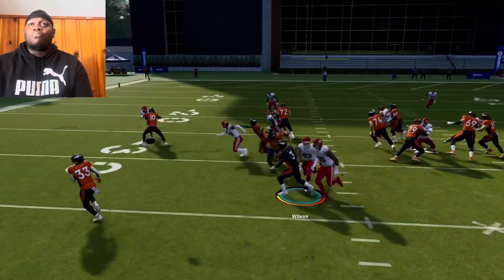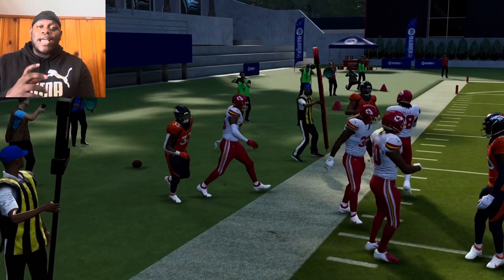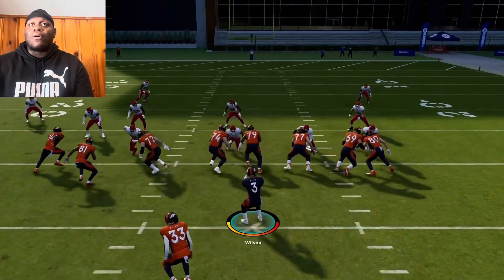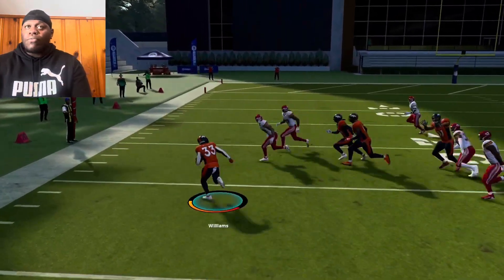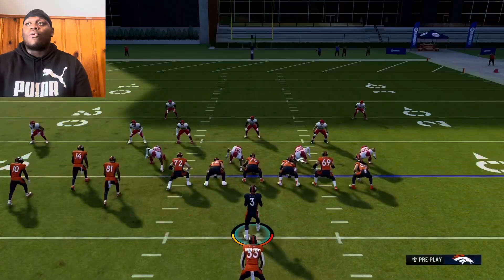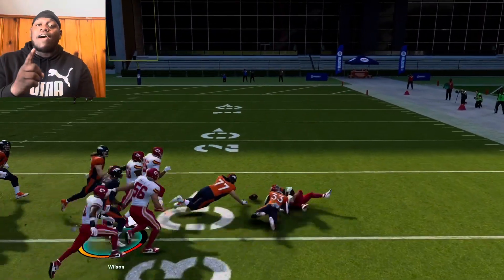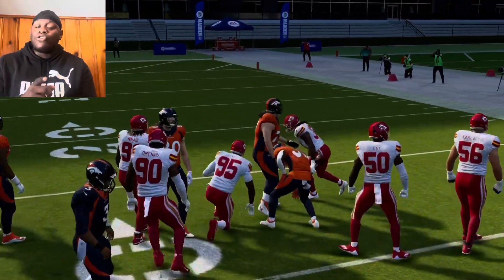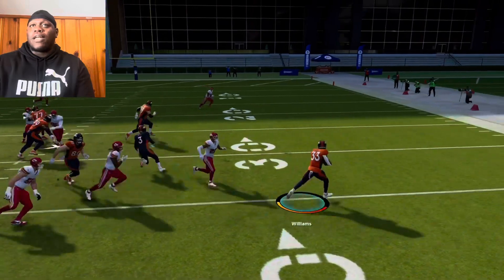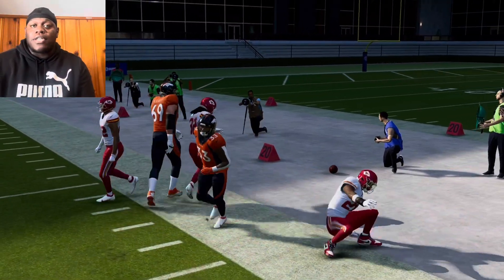Let's look at it a couple times — pitch it outside and you just got to hope your man holds that block. This can go for big gains, even one-play touchdowns at times. We're going to do it again — playmaker this way, pitch it, and as you can see we get nine or ten yards a pop. You can also go the other way. You see how it got hit there? That's a fumble — your timing has to be great. You cannot get hit and pitch it this year, you have to literally pitch it before you get hit.